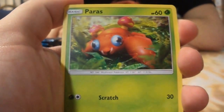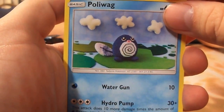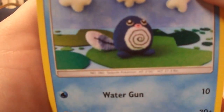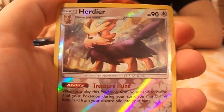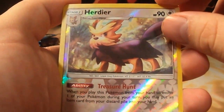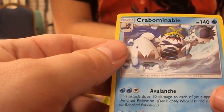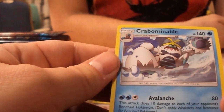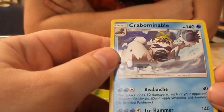Still don't know what it's supposed to be. A Paras — we all remember Paras from back in the day. It's the lure fish, the fish that lures other fish. Poliwag, Dewpider. And look, our previous lost uncommon is here as a reverse — Herdier. Crabominable.